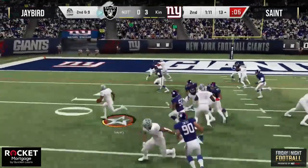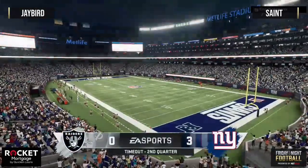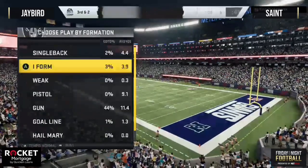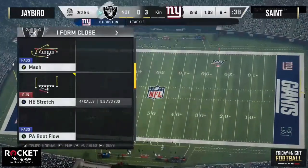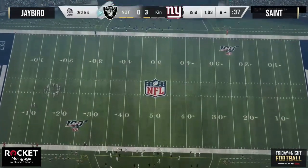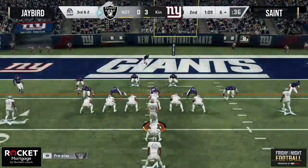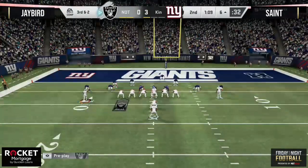Sayers on the stretch run, tries to spin back inside — good tackle by Ken Houston right there. Timeout taken by Saint. This is the epitome of why this meta is so tough — with so much run game, the games get short. We're looking at only our second possession of the first half and the first half is almost over.